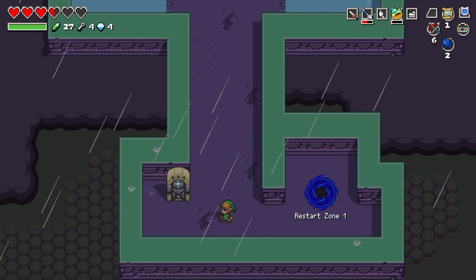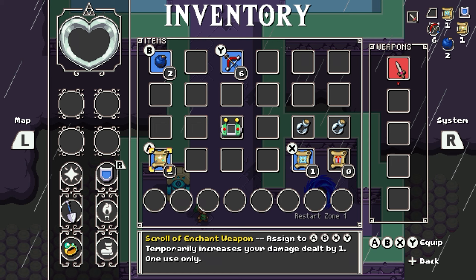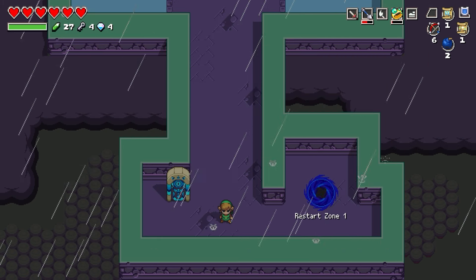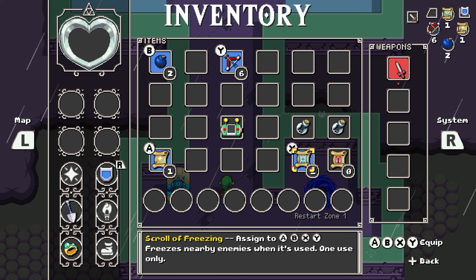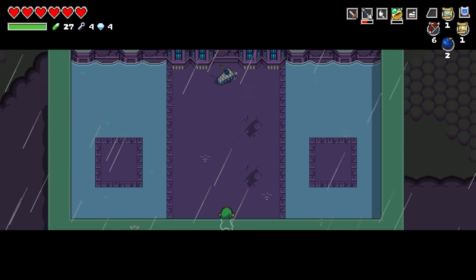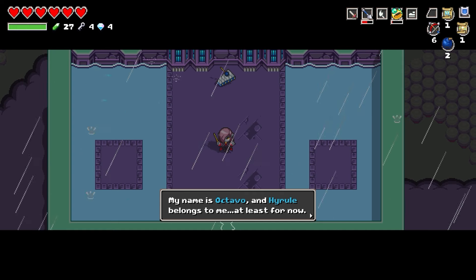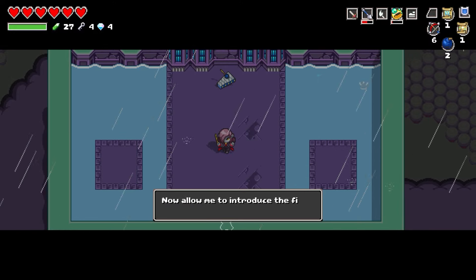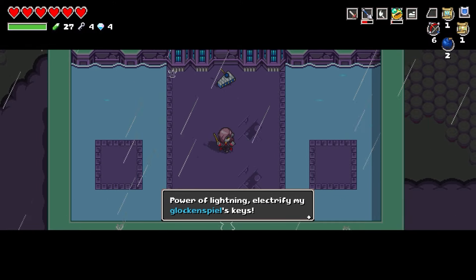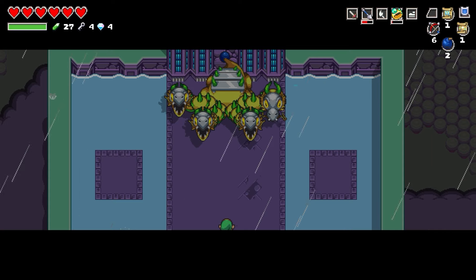We actually made it through zone one — well, not quite, we still have the boss. Let me equip my Scroll of Enchant Weapon. I really wish I had a different weapon other than the base short sword. We have some pretty good scrolls — the Scroll of Enchant Weapon and Scroll of Freezing. I wonder if you can use freezing on a boss. Let's give it a shot. It's Octavo — 'Greetings, holder of the Triforce. Hyrule belongs to me. Collect all four of my magic instruments.' The power of lightning — the Glockenspiel!